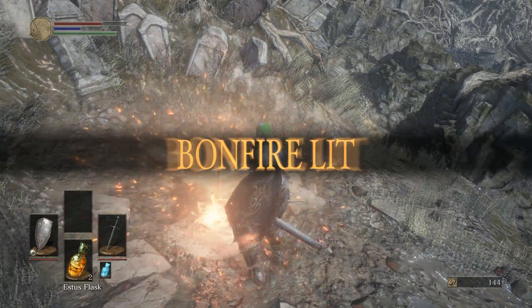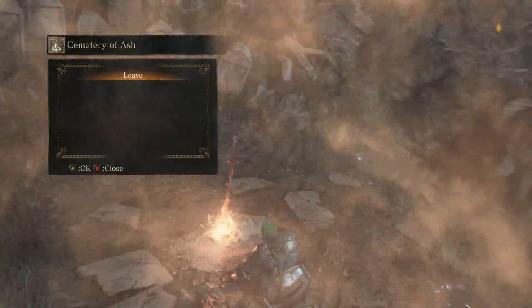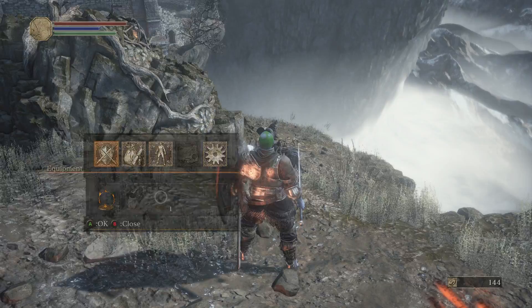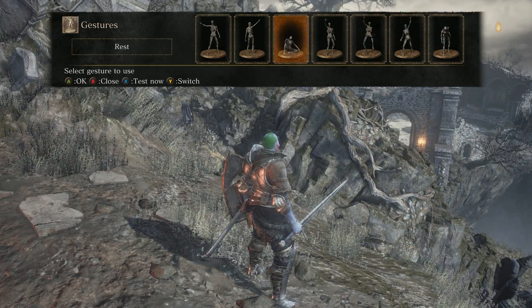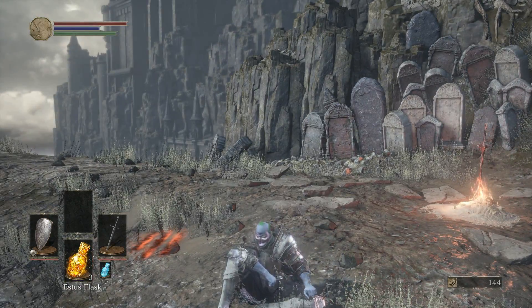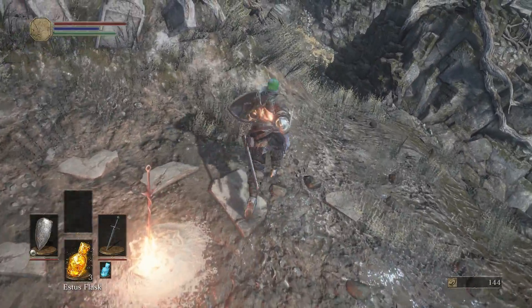There's a bonfire. We will rest at said bonfire. We will get FP back, HP, and also our endurance of course. We learned Rest. Point down — you can see that we got gestures here for communication. I don't think we can be invaded just yet, because this is still the tutorial phase. But there you go, there's your gesture.